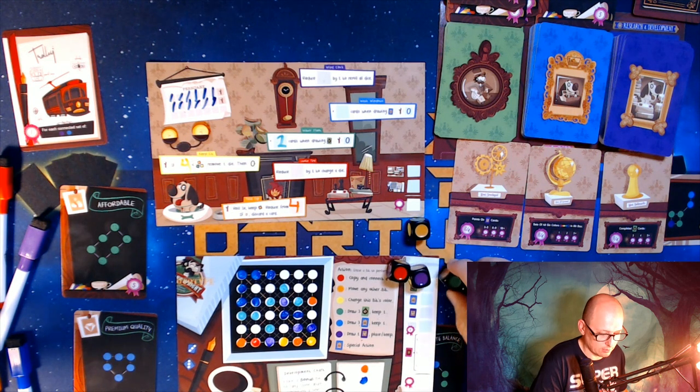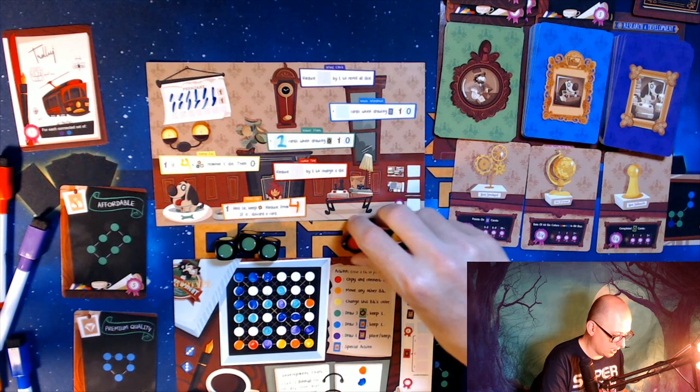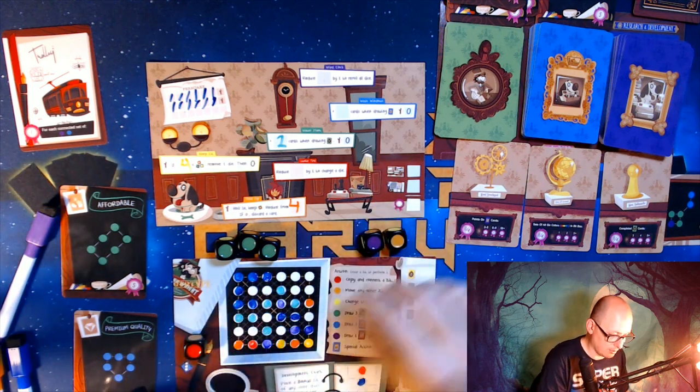I didn't get any yellow so I am going to lose a die. Did I need greens? No, not right now — that's terrible. I do want to get a red onto the board so maybe I'll do red onto the board.